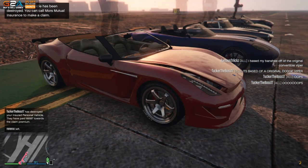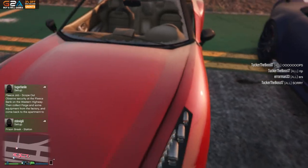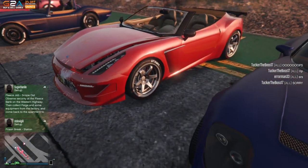Nudie Ninja - another one of these Carbonizzares. Just a simple red color, maybe an ice white fluorescent or something on it, with the white rims.